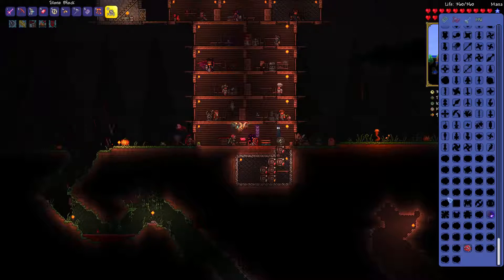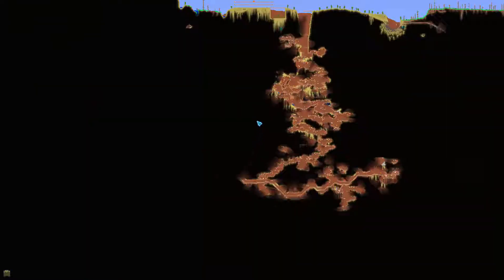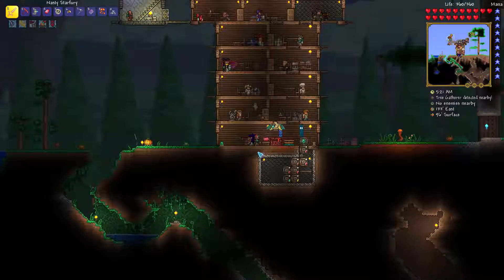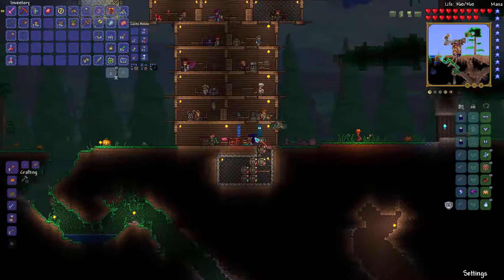The Spirit mod adds a ton of yo-yos, and I've only gotten two of them, but there's a whole bunch here. Okay, it's finally daytime, and on the topic of exploring - we just explored the underground desert. There's another part of the map we've not explored whatsoever: this entire left half of the map. I have no idea what's over there. I know the jungle starts here, and that's it. I have no idea if there's any corruption on this side or any interesting biomes added by mods. So that's what I'm going to do now - take these blocks down and go to the left.